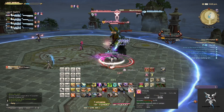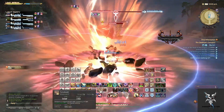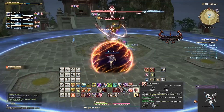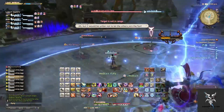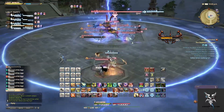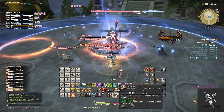When he casts the Mount Haagwa ability, he will do a party-wide damaging ability that will just need to be healed through. When he goes to the center of the platform and summons the adds, you will just want to pick them up and AoE them down. The longer these adds are alive, the more Monkey Magicka he will absorb, causing his AoE to do more damage after the adds are dead.